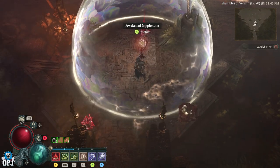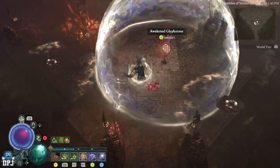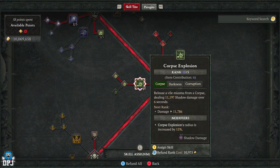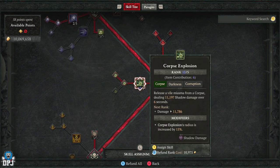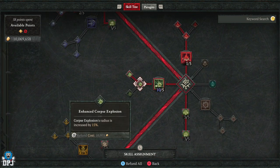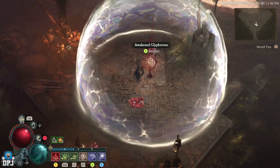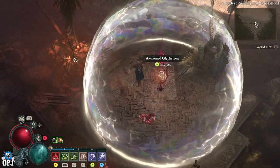Anyone who plays necromancer and has worked with corpse explosion knows it's got a lot of potential. Before they nerfed it on PC it was disgustingly overpowered because you could just spam that button, but now it's still quite good. I use corpse explosion, the enhanced corpse explosion, and the blight corpse explosion — that darkness skill.